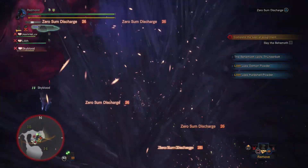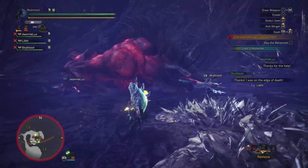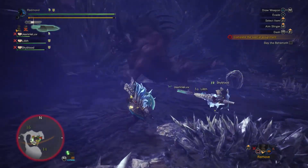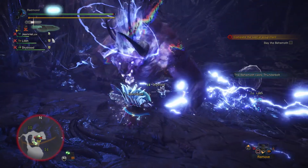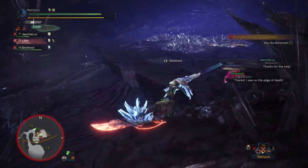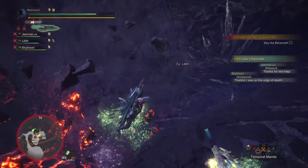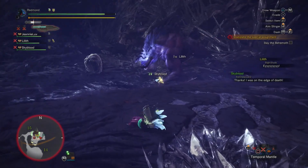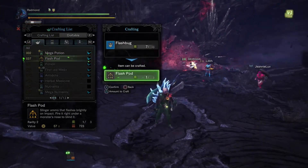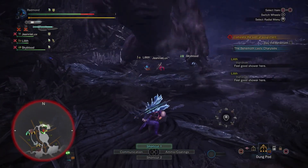And we're on his face again — I do like being on his face. Feels good to hit it with Zero Sum. If it wasn't for the Thunderbolt causing the Temporal Mantle to kick in, which brought us over the edge there, might have been able to do a jump attack. That is surprisingly long range. We don't have flashes right now. There we go — got some flashes, let's get them equipped.